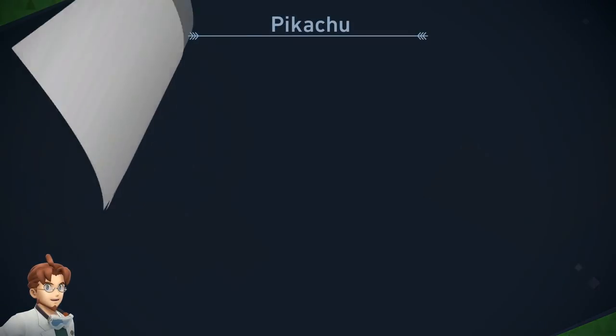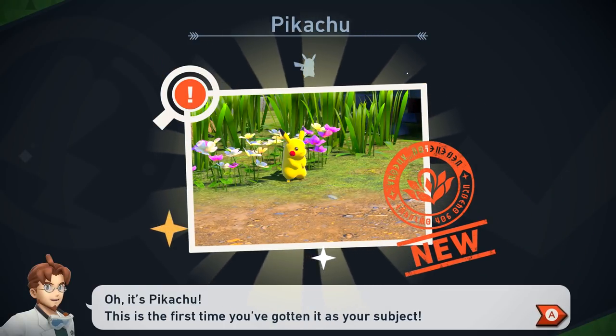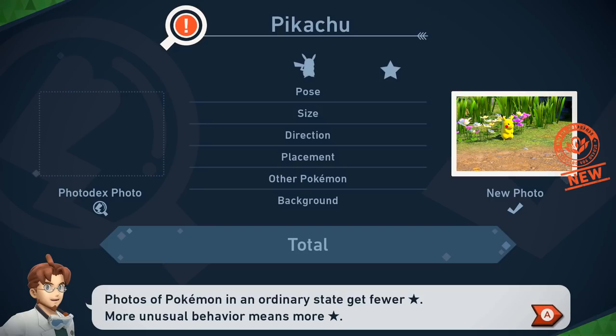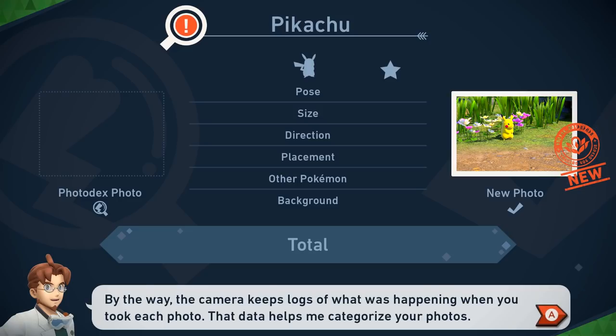Starting with photo number one — it's Pikachu! This is the first time you've gotten it as your subject! It looks like he gives something about a star rating. I came up with a system to help us understand and categorize how Pokemon behave. Photos of Pokemon in an ordinary state get fewer stars. More unusual behavior means more stars. Simple enough, right? The number of stars a photo receives doesn't affect its score — every category is important.